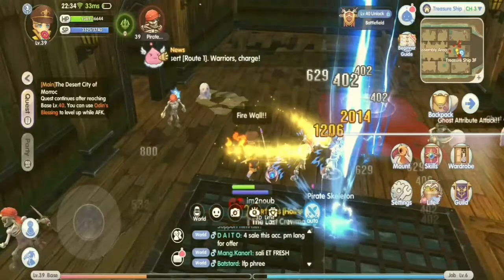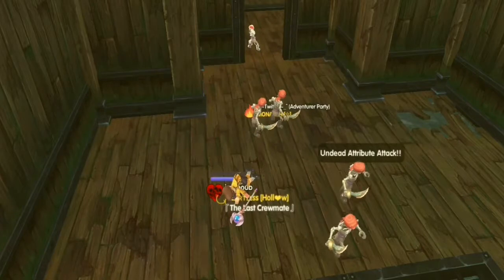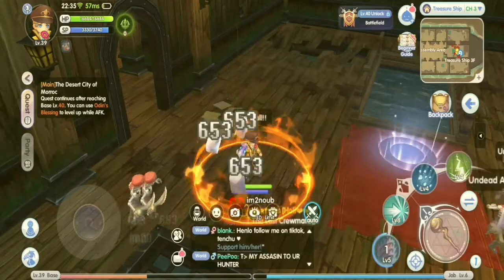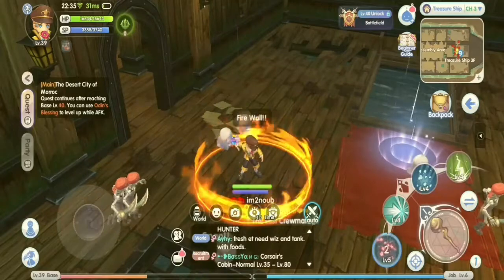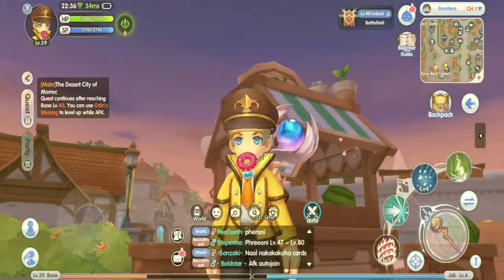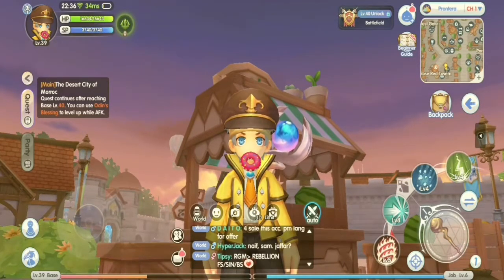Another tip for wizards: always keep Firewall on your skill bar because wizards are known to have low defense. Firewall is a wizard's best defense against melee attacks, which is very useful in solo grinding. If you have other suggestions or clarifications, feel free to comment below.